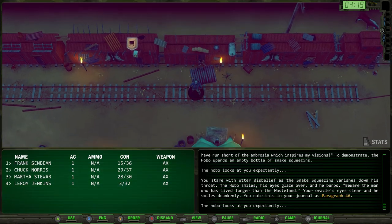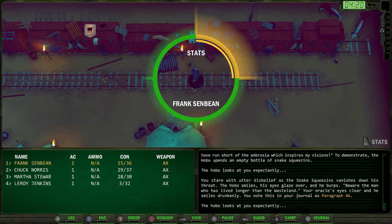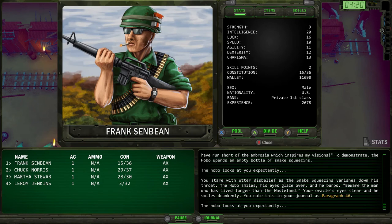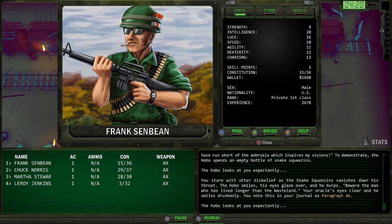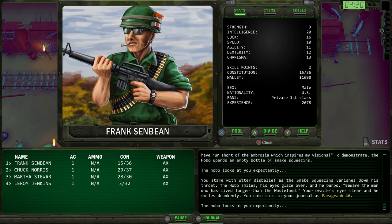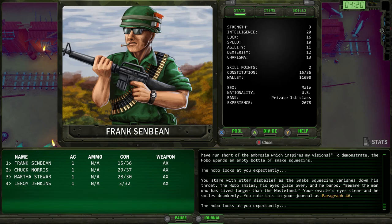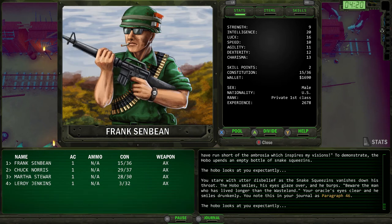Looking at Frank Sinbeans — we have about 1700 dollars. The plan: go into the town of Quartz, sell all the loot we got, and hopefully buy everybody a bulletproof shirt — the next level of armor. They cost about 500 bucks each so we need around 2000 dollars total.